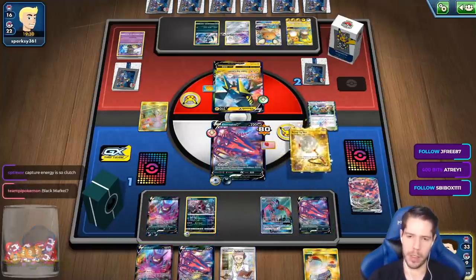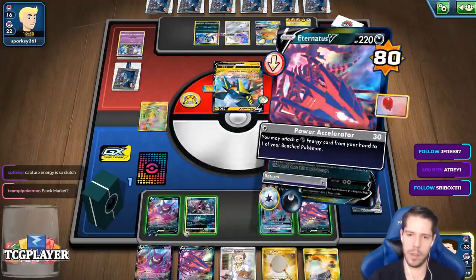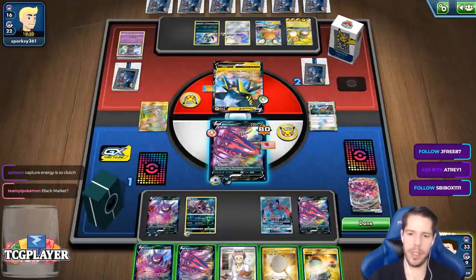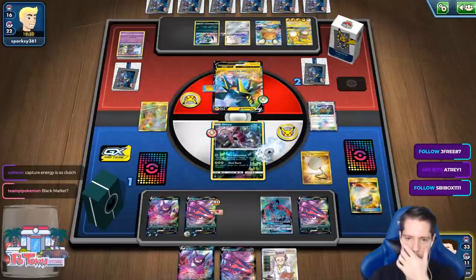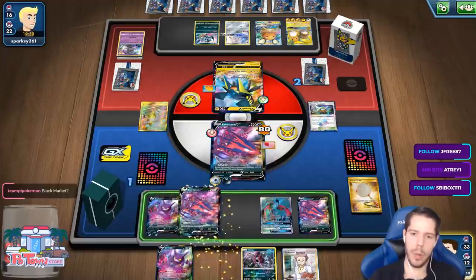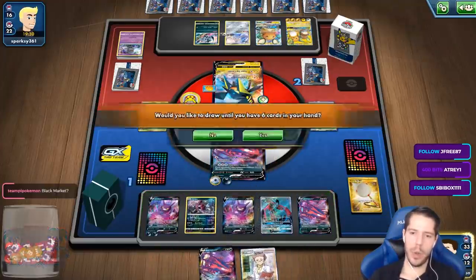I'm going to scoop up net, then retreat. Oh there's Absol — never mind, then I'll switch and then scoop up net and promote this guy. And then I'll bench the Hoopa again and do Crobat for four. Please give me a VMAX — I do get a VMAX! Nice.